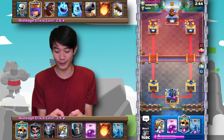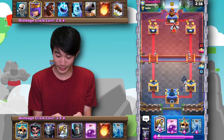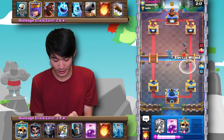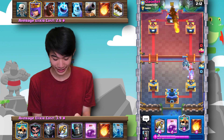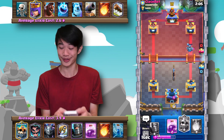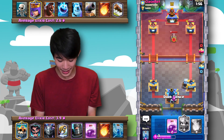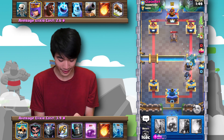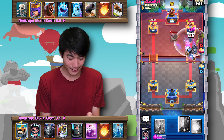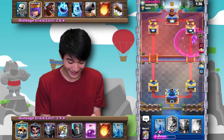I'm going to try out the Skeleton King as a tank in a Sparky deck. He might be running a hog cycle deck. Good fireball there — and I think it's time to go in with the Sparky and the Skeleton King. I still can't tell exactly how I'm supposed to play him because he seems like a tank but his movement speed isn't that fast. I'll spawn the skeletons now and spam a rage spell. The Skeleton King actually has like no HP — what the heck, I'm getting scammed here.